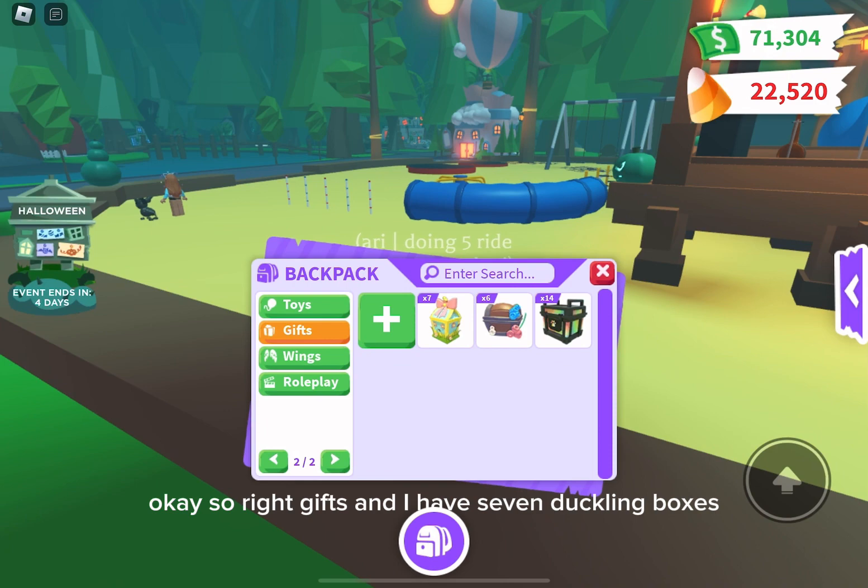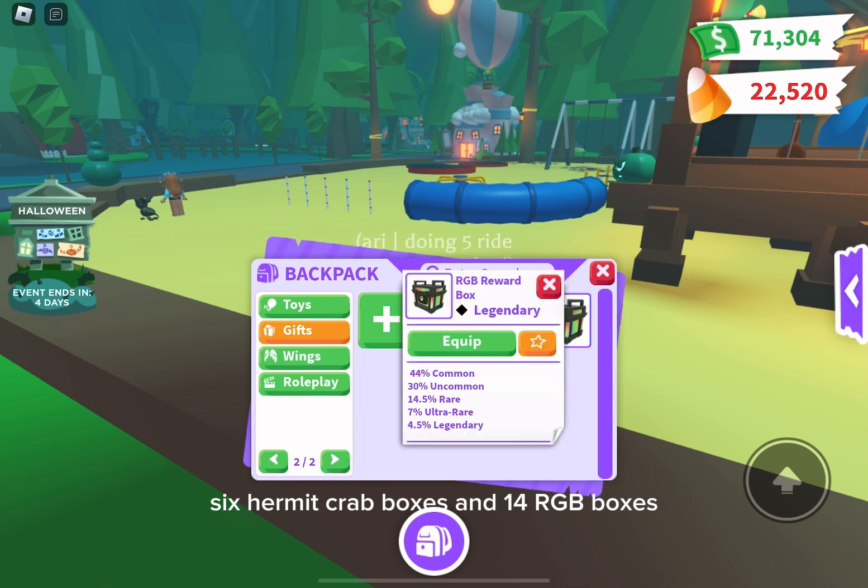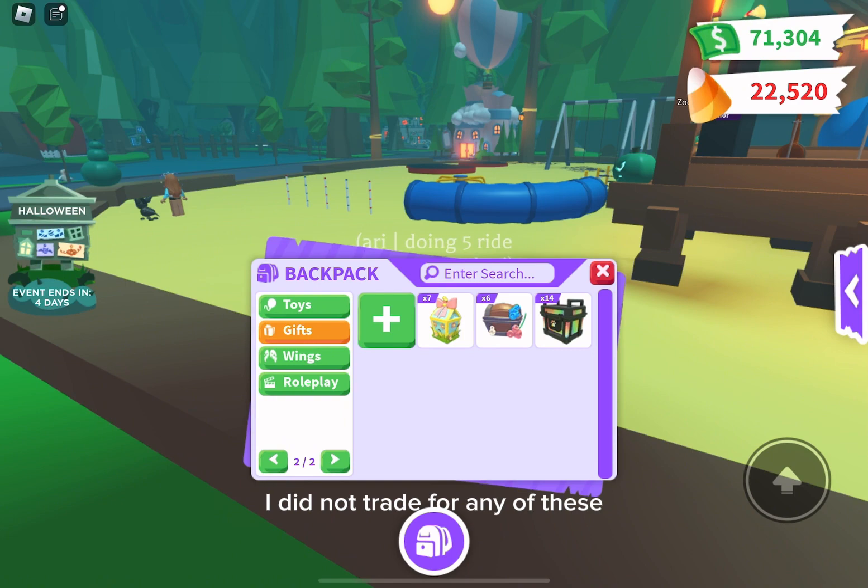Okay, so for gifts I have seven duckling boxes, six hermit crab boxes, and 14 RGB boxes, which I got from doing the task board. I did not trade for any of these, which I'm really proud about to be honest.